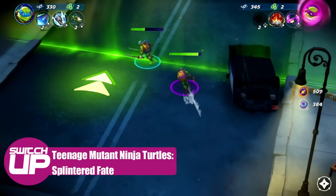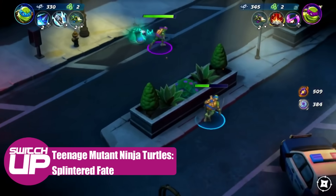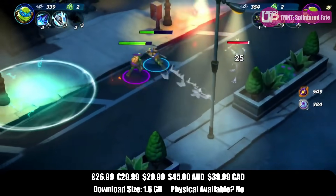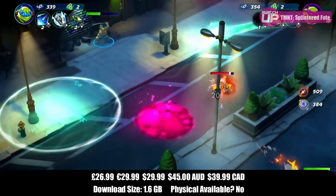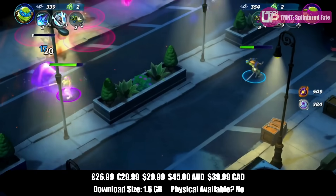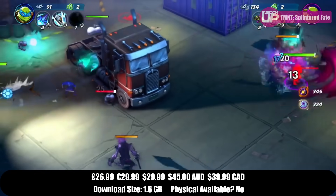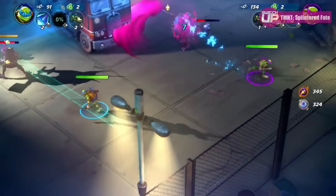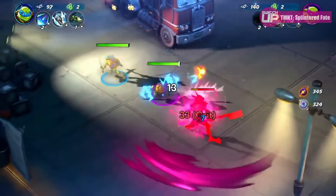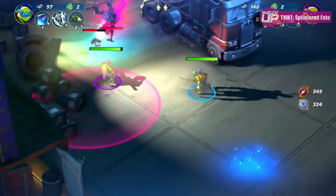New one now — we've got Teenage Mutant Ninja Turtles Splintered Fate, which is a roguelite, but don't let that put you off. You go on runs as the Turtles and have to try to save Splinter, but you'll have to do a lot of runs to get to that point. If you die, it references the fact that you did; if you complete the run, it does the same. It's got nice continuity and some good meta progression outside of each run. The co-op is for up to four players — obviously with the four Turtles — and it works flawlessly. The game runs at 60fps, which is nice.